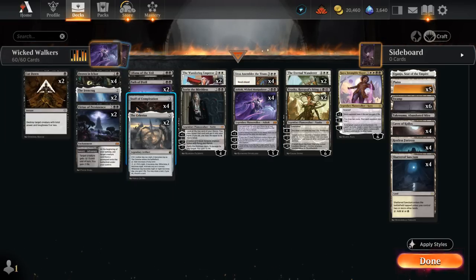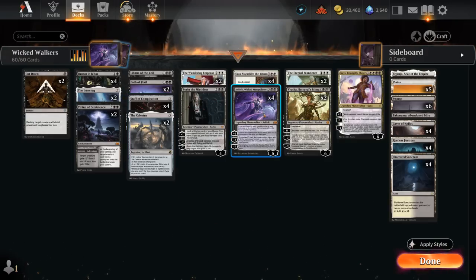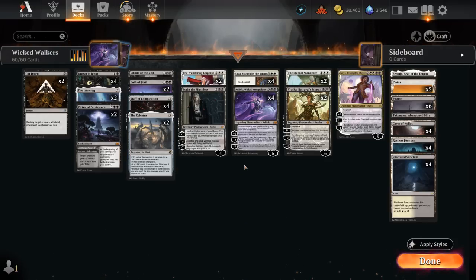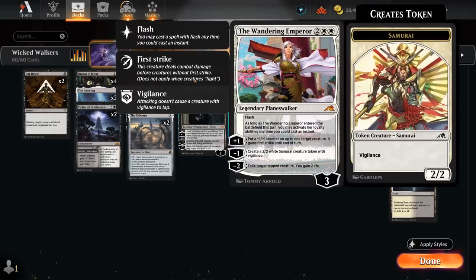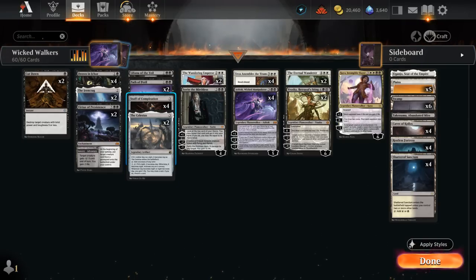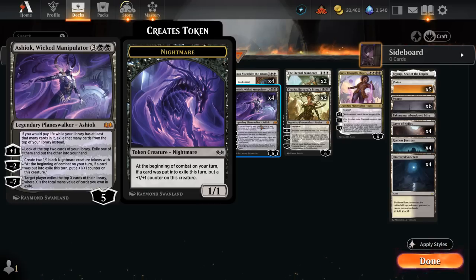Ashiok works very nicely alongside Staff of Completion. This 3-mana artifact has 4 different modes. We can tap it, pay 2 life, and add 1 mana of any color, turning it into a nice ramp artifact to potentially cast Urza Assembles or Ashiok on turn 4. We can also pay 3 life and proliferate, which is quite nice alongside all our planeswalkers. Staff can also pay 4 life to draw a card. With Ashiok in play, this becomes an awesome card draw engine or proliferate effect for free, while exiling cards that set up the minus 7 ultimate — a lethal mill effect.